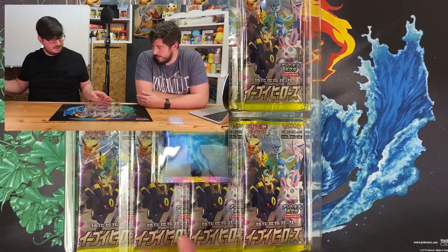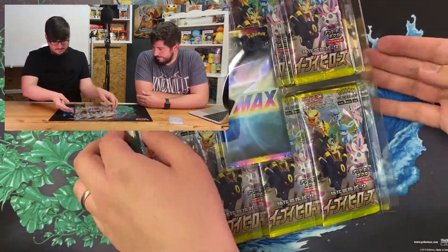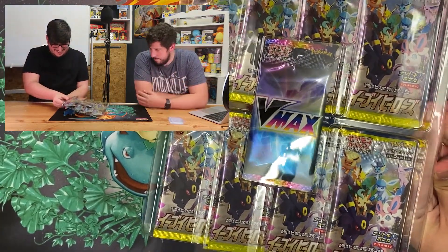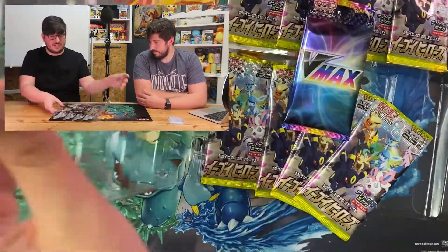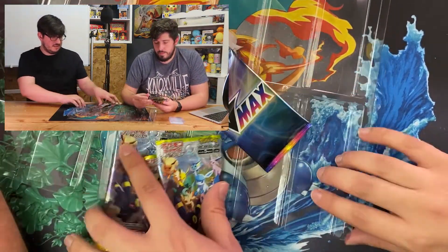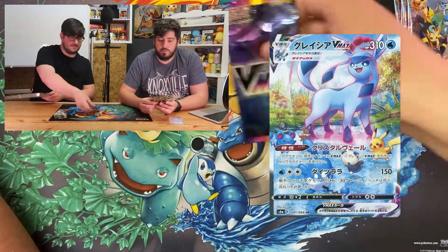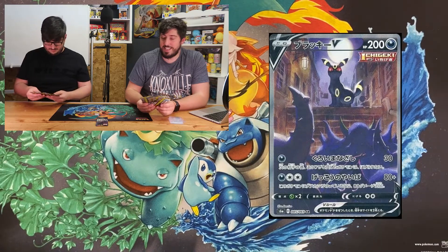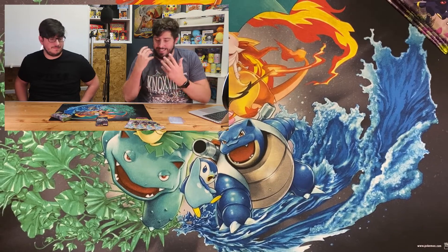Let's move this onto the floor. Shall we save the VMAX till last? Let's save it till last. The cards we really want today are an alt art — we don't really mind which one. My favourite is the Glaceon — it's got a little Pikachu in it, which looks incredible. And I'd really like the Umbreon V. I know everyone's mad about the Umbreon VMAX, but I love the Umbreon V — it's a gorgeous card. You can see the Grimmsnarl silhouettes there. You go first.